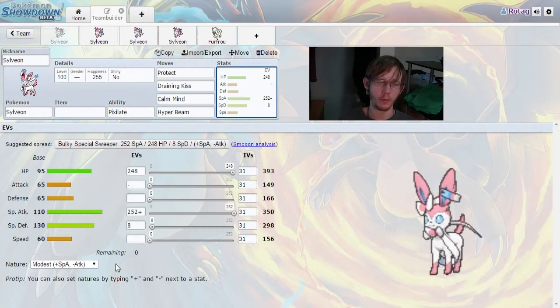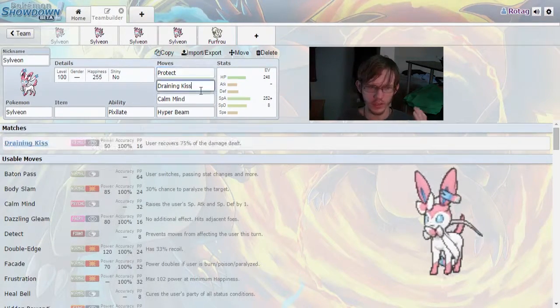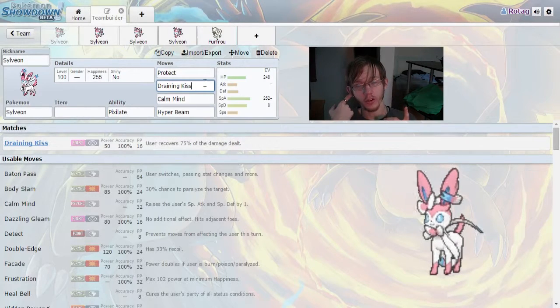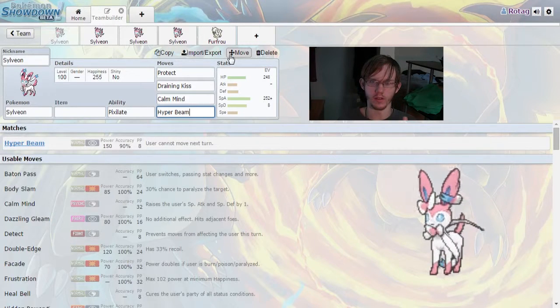For moves on this one, we're going to be running Protect, Draining Kiss, Calm Mind, and Hyper Beam. This is going to give Sylveon a little bit of extra sustain. Hyper Beam is going to take you out of the game for one turn, but it's going to completely obliterate pretty much anything you hit, as long as it's not a Steel-type or a Poison-type.